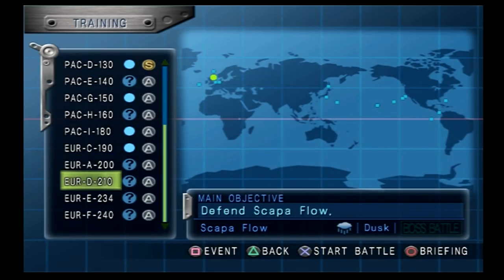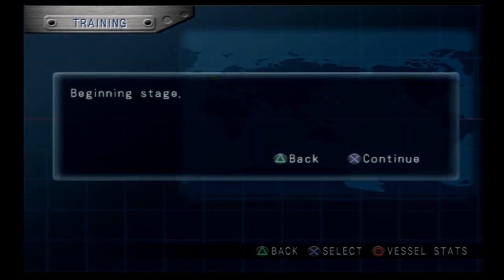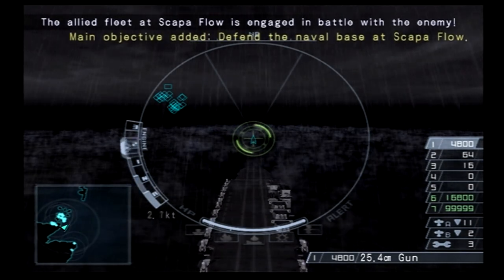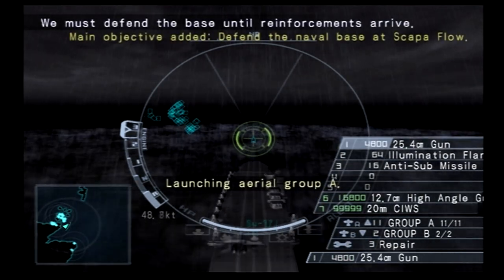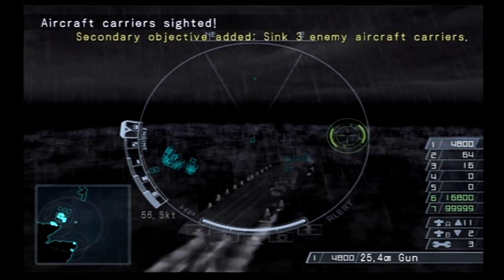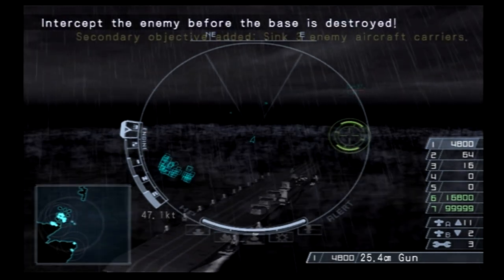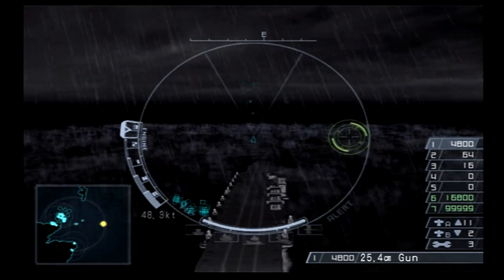Training mission 210. Let's see how different this goes having an aircraft carrier versus — we used the battleship last time, didn't we? I thought this was going to be dual crater where I was getting my missions mixed up. Here we go. We're going to launch the fighters and head this way. I'm just going to kill all the ships first and then we'll get the treasure at the end.